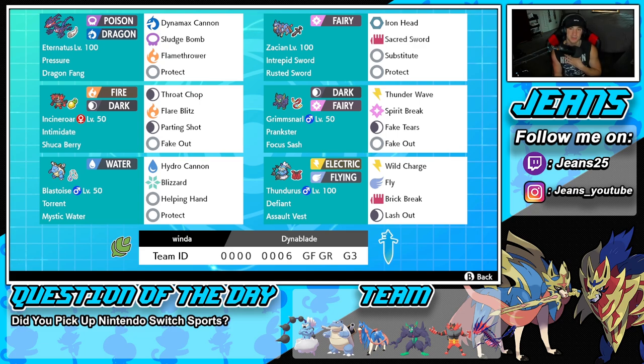Let's get started with today's team preview. Starting off with the lovely Eternatus — a Pokemon you don't get to see too much, but since it's a brand new season I like to use some new Pokemon. We're rocking Pressure ability, Dragon Fang as item, Dynamax Cannon for STAB — which does double damage to any Dynamax Pokemon — plus Sludge Bomb for STAB, Flamethrower for coverage, and Protect.